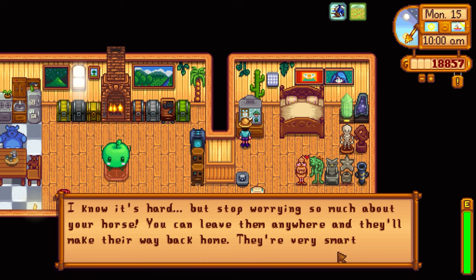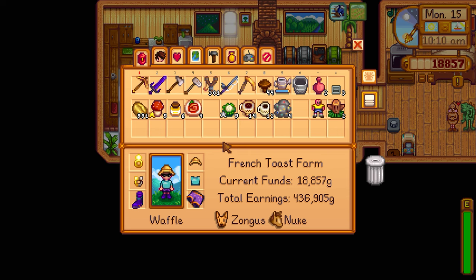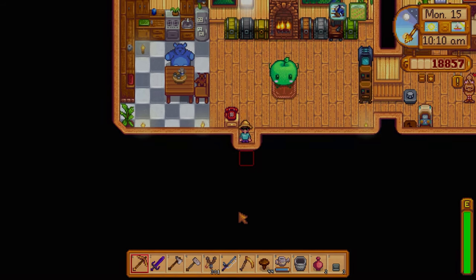The fortune teller mentions: 'It's hard, but stop worrying about your horse — you can leave them anywhere and they'll make their way back home. They're very smart and independent animals.' So I guess we don't have to physically bring Nuke the horse back to base; maybe he'll wake up in the stable the next morning.